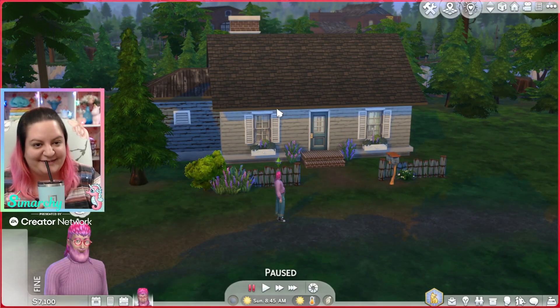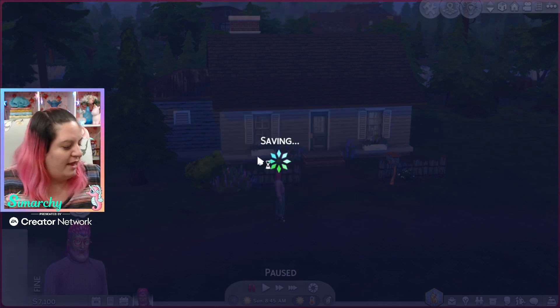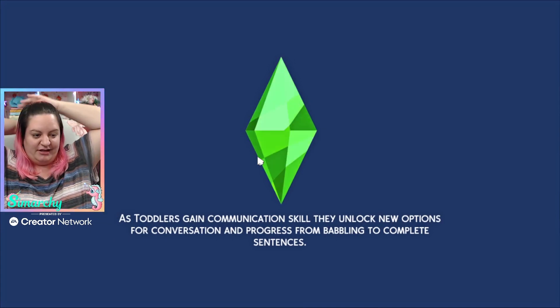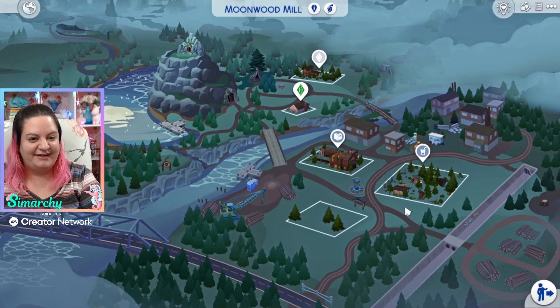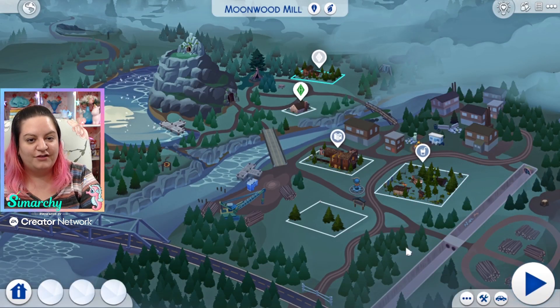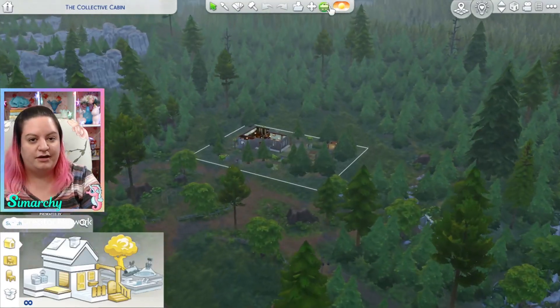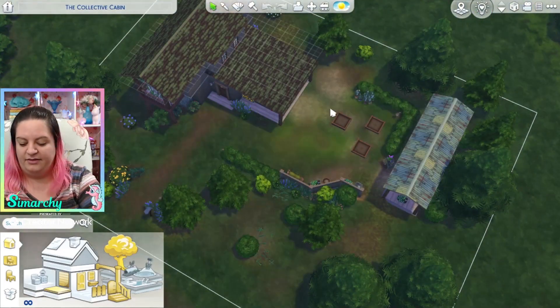Oh my god, this is my favorite part — I love seeing the houses and the furniture. It's such a cute starter. Well done. I love that there's actually stuff in it — I hate when they're so empty. Let's check out the Volkov residence. I'm going straight into Build Mode, so I'm not too worried about the actual family and the lore and the stories. I'm definitely interested in the cast, the Build Buy, and the builds.